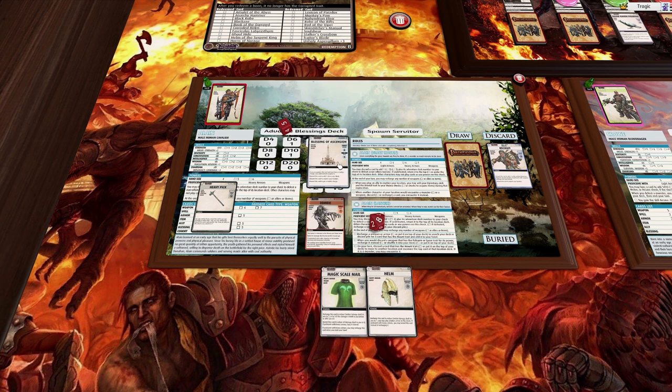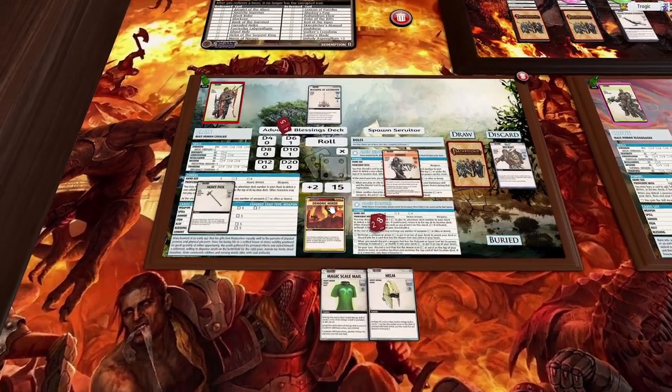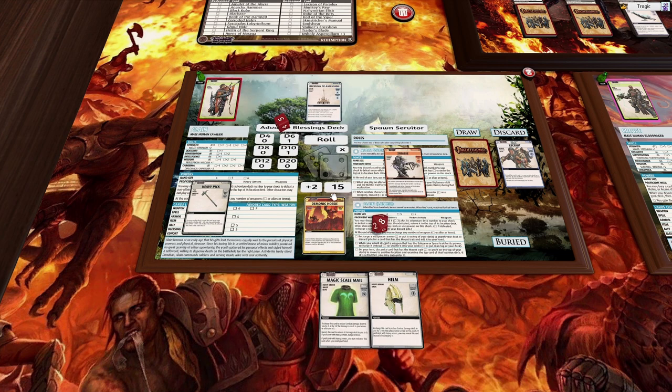Now we'll do a blessing and see what's next — a Demonic Horde. This is one of the barriers that makes this set hated, apparently, because it's pretty vicious. The whole theme is we're fighting a demon army, becoming generals in armies — like in the new RPG Pathfinder: Wrath of the Righteous. Each character randomly chooses a character to summon and encounter this adventure's servitor demon, and all summoned demons must be defeated.